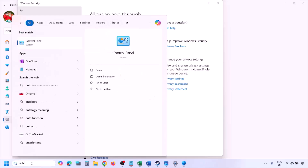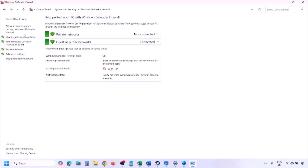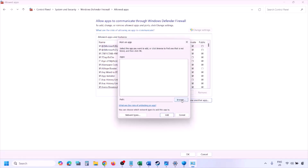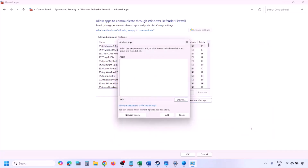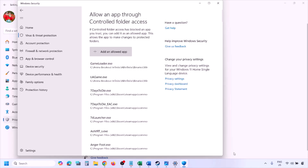You can do the same in the Firewall. Type Control Panel in the Windows search box, go to System and Security, then Windows Defender Firewall. Click on 'Allow an app or feature through Windows Defender Firewall,' click Change Settings at the top, click Allow Another App, click Browse, go to the game installation folder, select the game exe file, click Open, click Add, and then click OK.